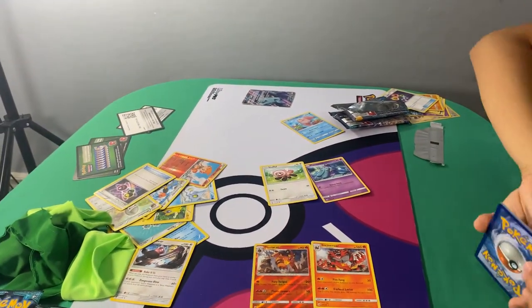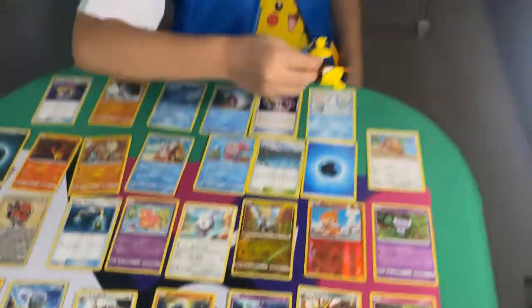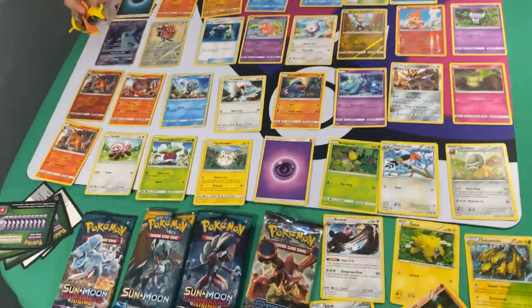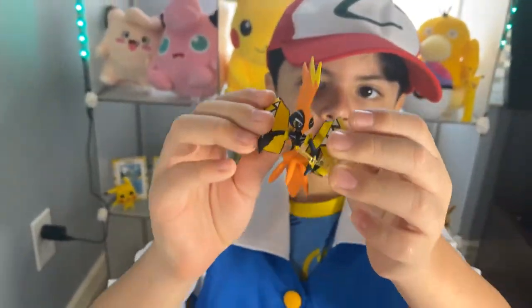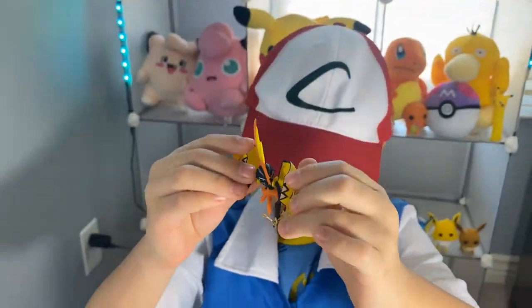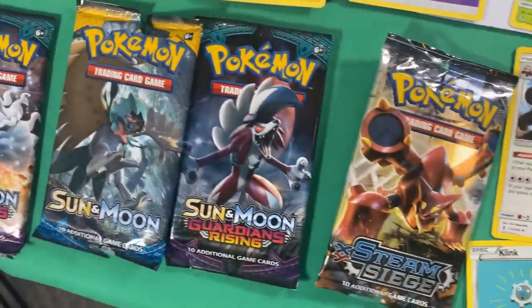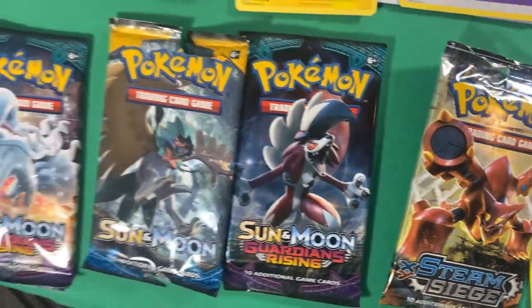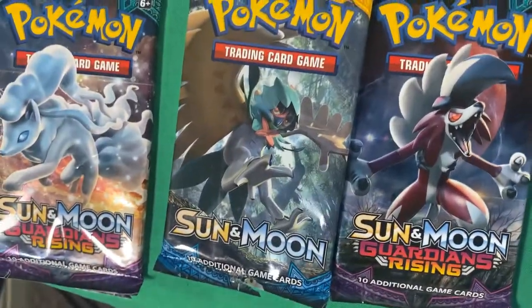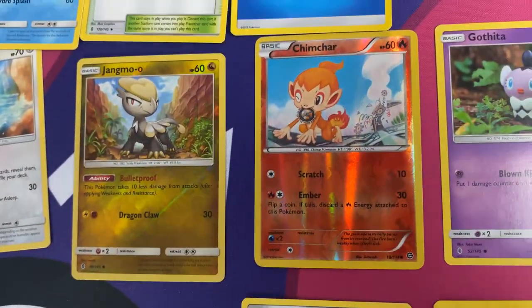Let's review some of the cards you got. You guys opened the four packets already. So the Tapu Koko box — this is the promo it comes with, and the figurine. He's doing like a lightning strike. It comes with the promo, the figurine, and four packets: Sun and Moon Guardians Rising twice, the basic set, and Steam Siege. These were the main hits — those two holos right there, plus a rare card.